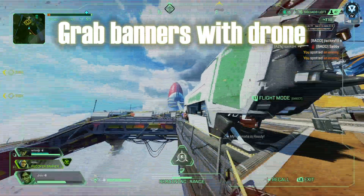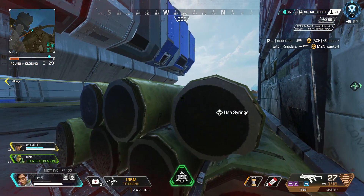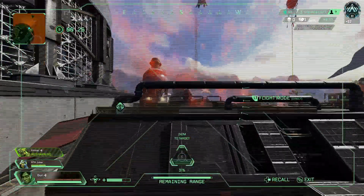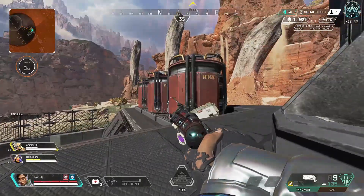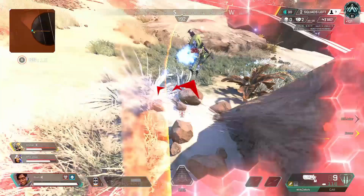When you're playing Crypto, always grab your teammates' banners with your drone. No other legend can get your team back in the game like Crypto. That's why I always recommend carrying a mobile respawn with you — that way you can get your team back in the game right away, and they could potentially land and get their loot back, leading to some crazy games you never thought you could win.